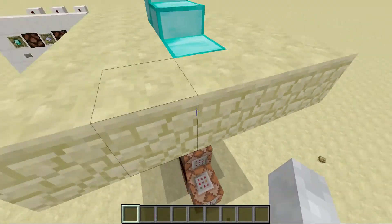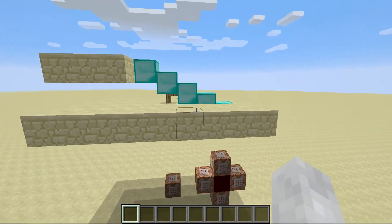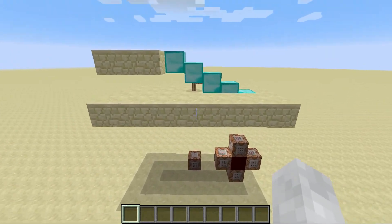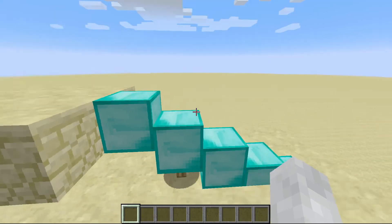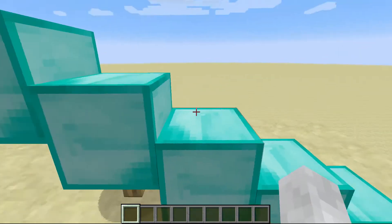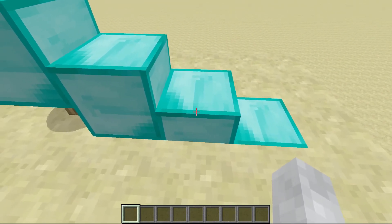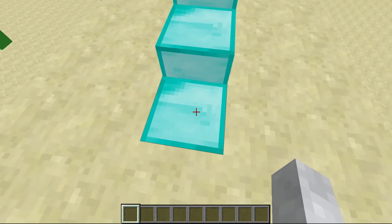If you want to use it in your adventure map, then yeah. I'll put the command in the description, but I'm also going to explain it. You can see right here how this block is glitching out — they don't always do that, but they do sometimes. Also, you can see if I put my crosshair on it, there is no hitbox, but there is on this one.